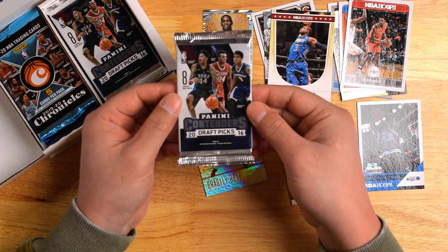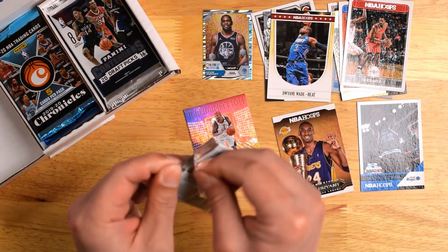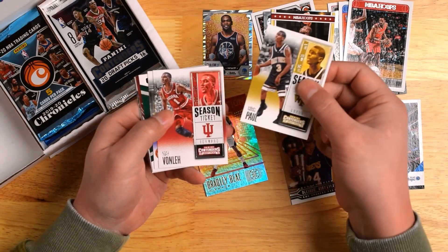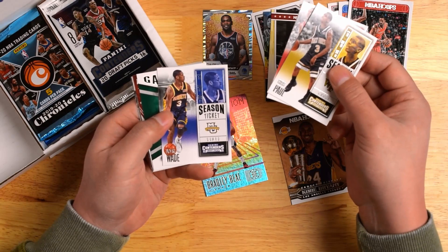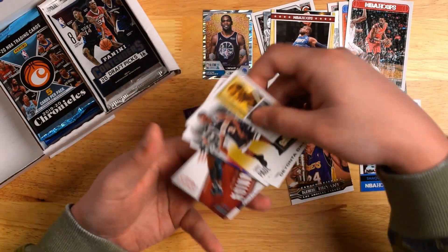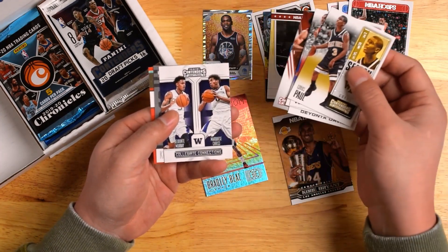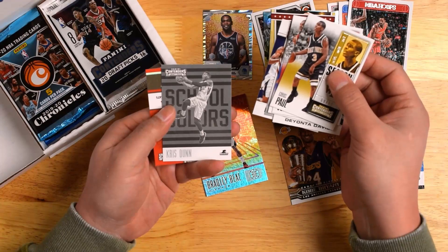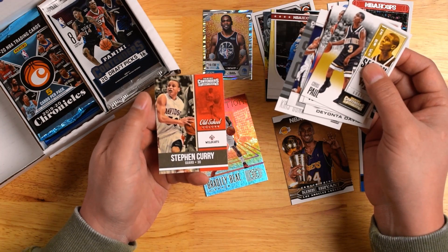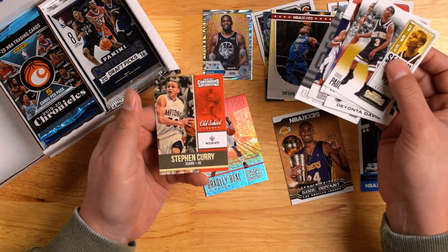And the last pack is 2016 Contenders Draft Picks. Here we go — Chris Paul, Noah Vonleh, another D-Wade, Deontay Davis, DeAndre Bembry, Kris Dunn, and Steph Curry with the — just kidding guys — Old School card. Kinda looks like Old Spice, right?